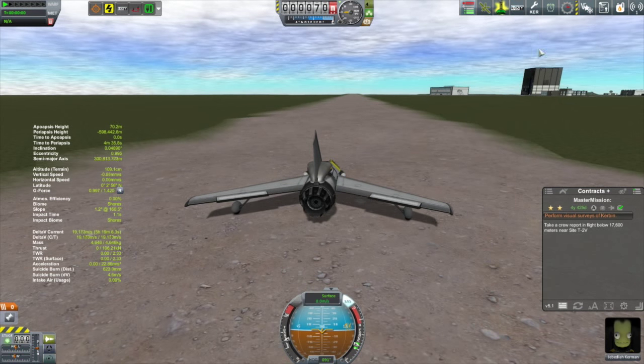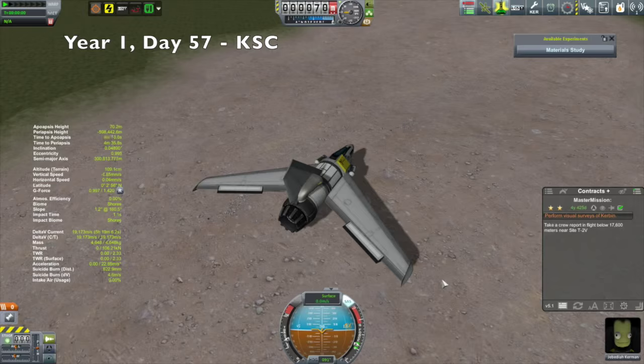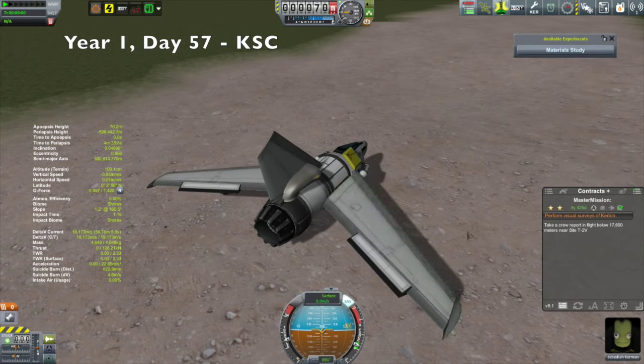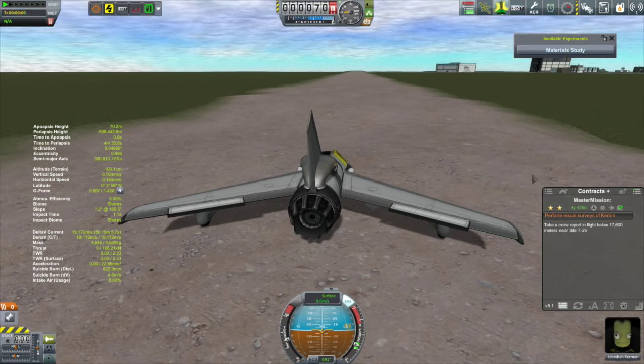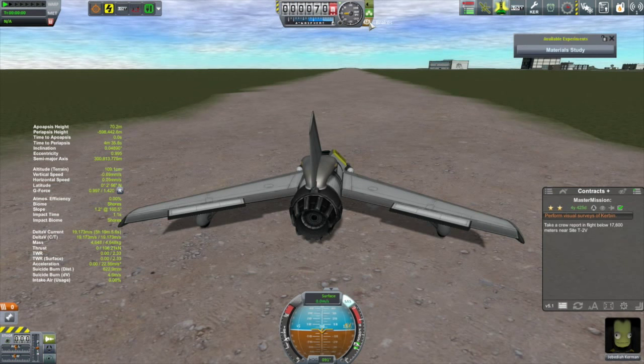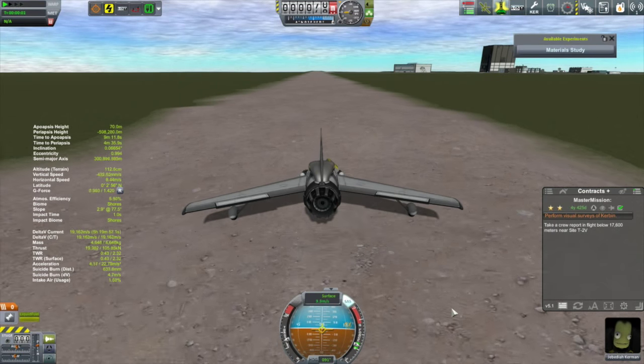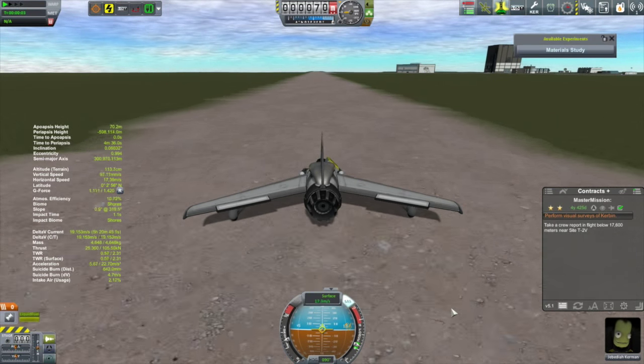Hi, my name is Mike Gaben and welcome to episode 7 of my KSP campaign. At the conclusion of the last episode, I ended up designing a rocket that I hope will finally get me into orbit and also finish off some testing contracts, and we'll find out later if that turns out to be successful.